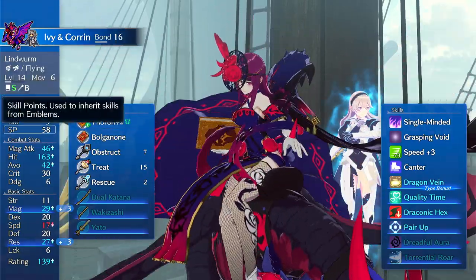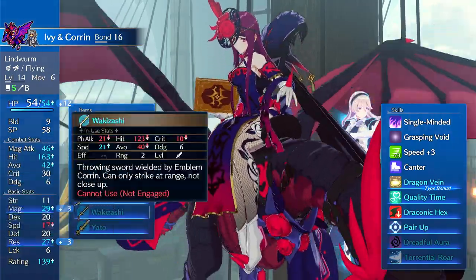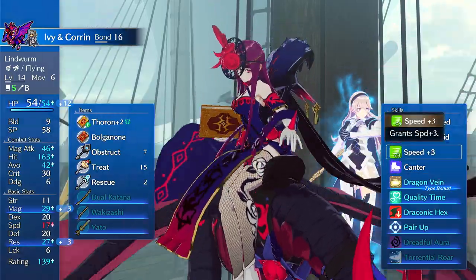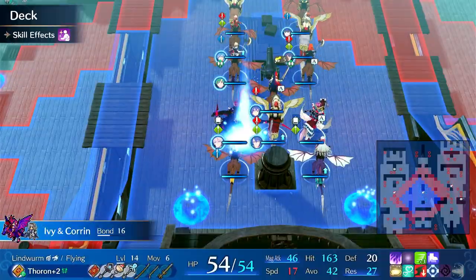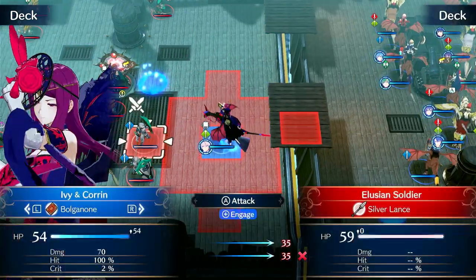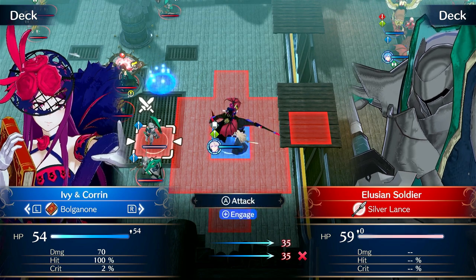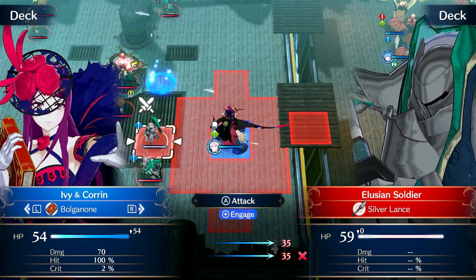Corrin gives her increased health, magic, and some res. You can also run speed and Bolganone if you want to go for doubling armors. So in this case, let's say there are some armors over here that we want to one-round. She can still one-round most armors, if not all of them, as long as she has speed plus three to four.